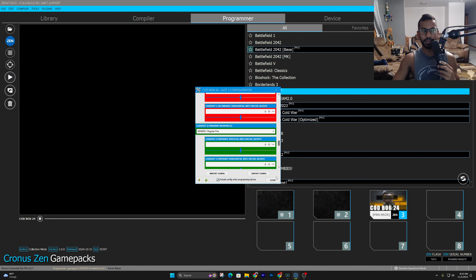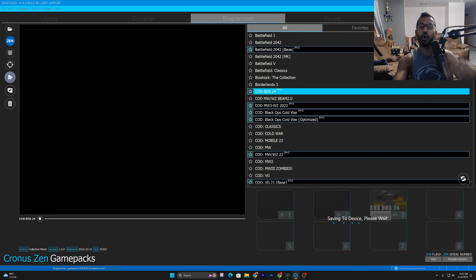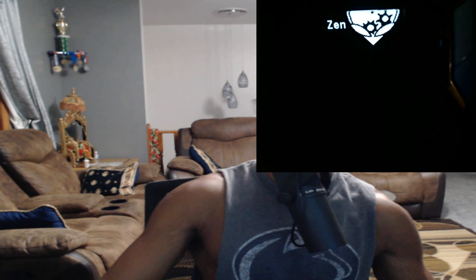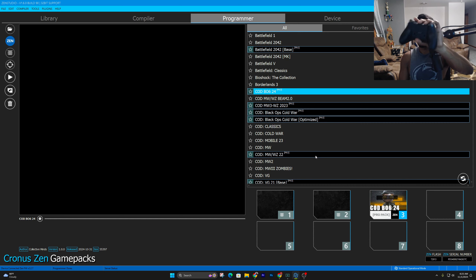Once you're done adjusting and entering all your weapons, hit Close — do not hit the X. Simply go down and hit Close, then press the play button to save the game pack. After saving, plug your Cronus Zen into your PC, PS5, or Xbox, and press the right-side big blue button. You'll see the BO6 game pack on the device — it'll display your loadout and the weapon you set, for example Loadout 1 with the AK-74. That's how simple it is to set it up!